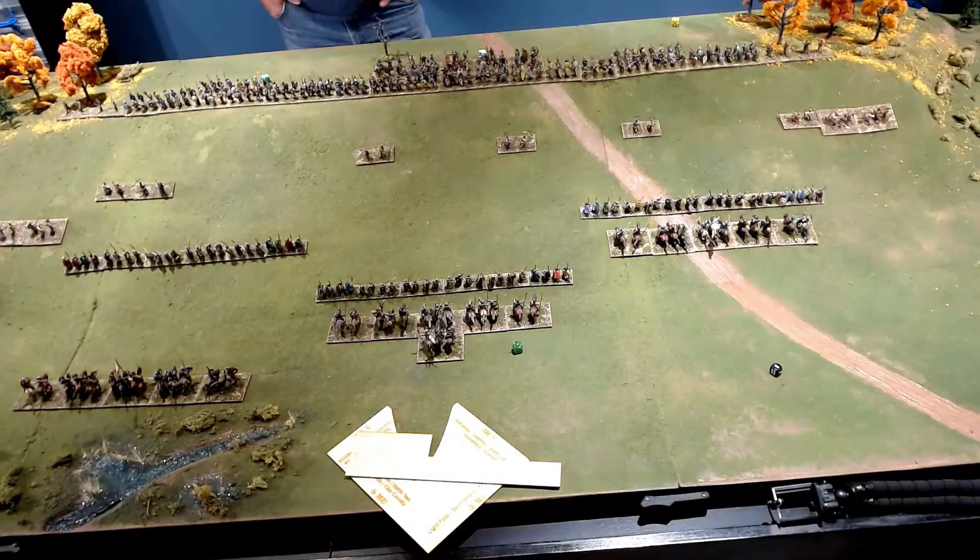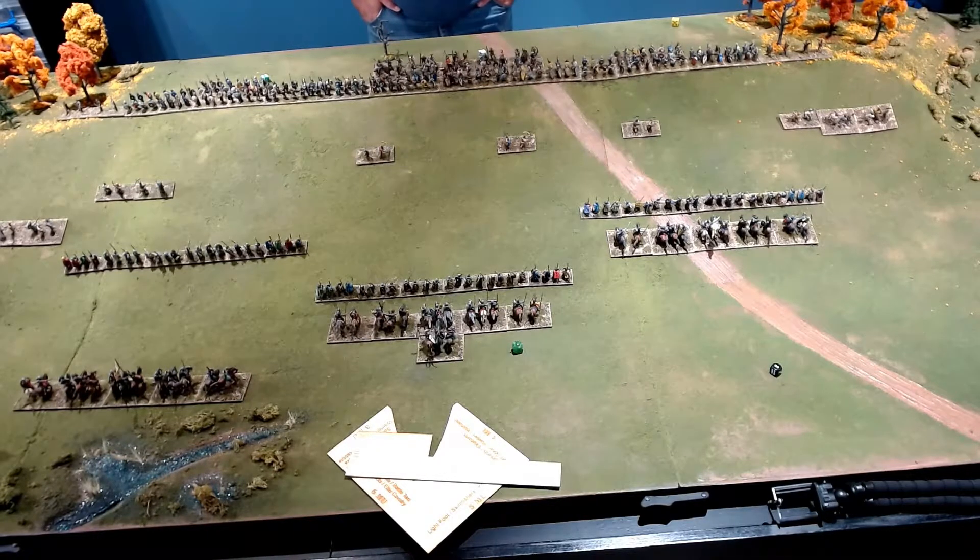Looking at the battlefield, the Normans are progressing up the hill. Larry passes his turn again. It's the Normans' turn once more to move up the hill. Brian rolls three on the right, three in the center, and a one for Bishop Odo on the left. Odo's one means he's not moving — he's apparently reluctant to advance.